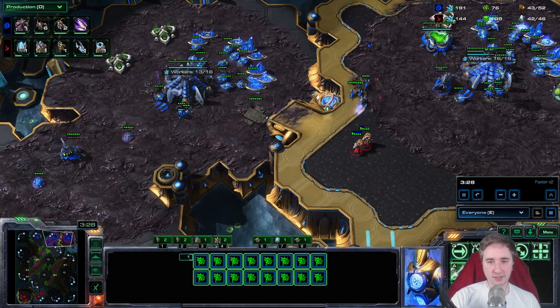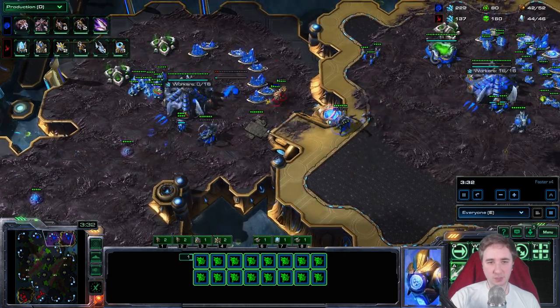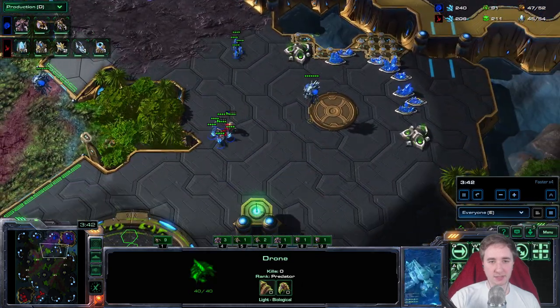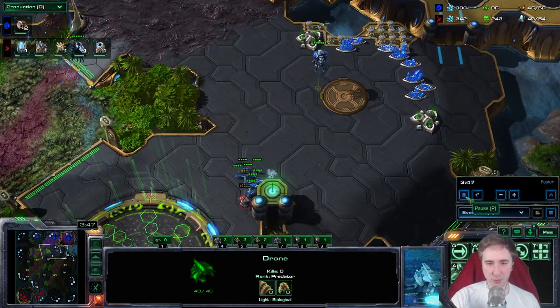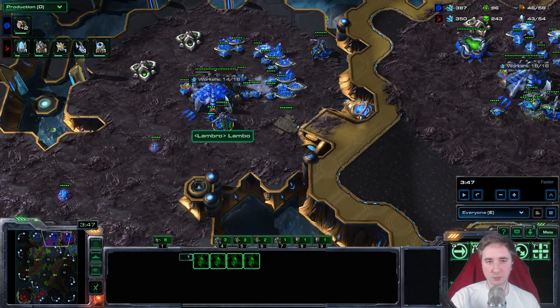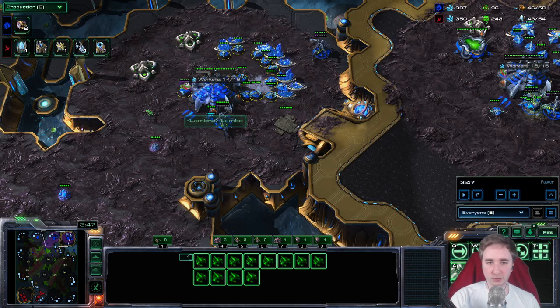He shades in between our bases. I block it here with an Evo Chamber, Surging Speed finishes, and he loses his Adepts. This will always happen if a Protoss shades in once, does nothing, and shades out — you can just follow the Adepts, kill them with the Queens, and run around with your drones a little bit.